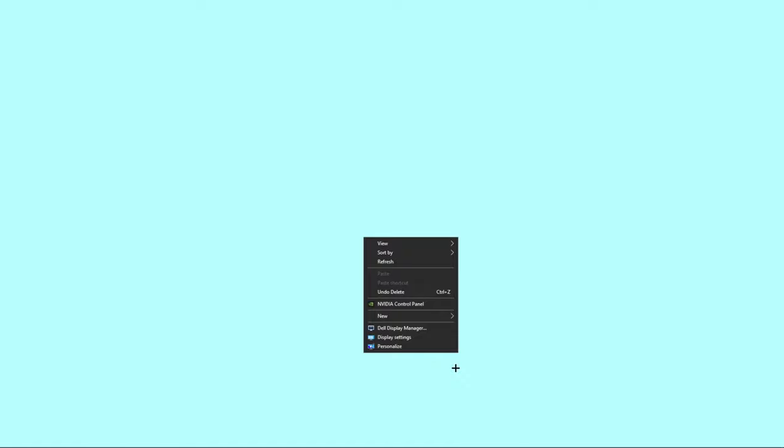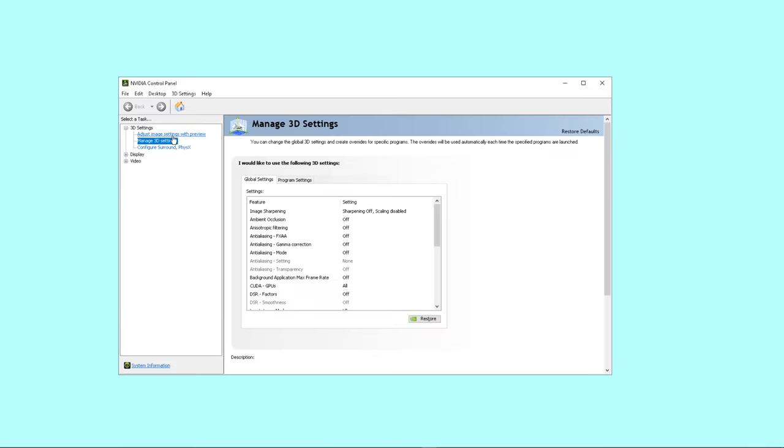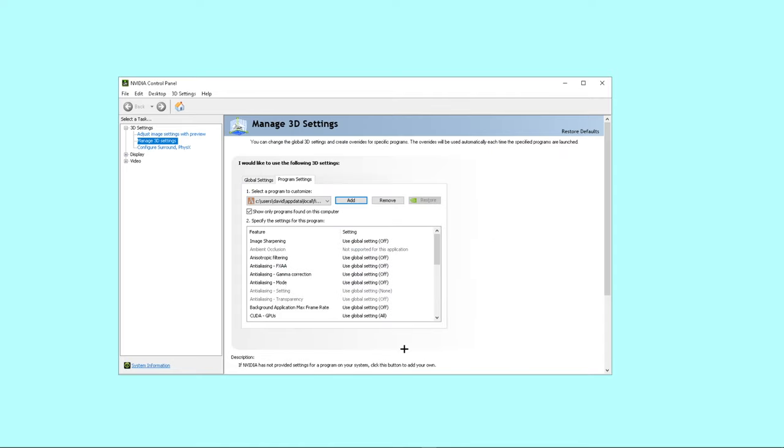How do you do that? Let me show you. You go to your desktop, you right-click, open the video control panel. You go to the 3D settings section, then go to Manage 3D Settings. You go to Program Settings, and you add the 5M gaming subprocess — this is the one you're looking for. You press Add/Select.